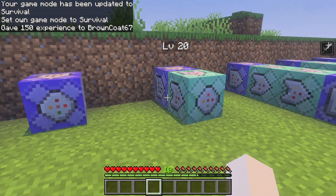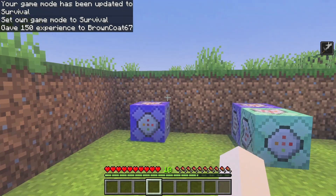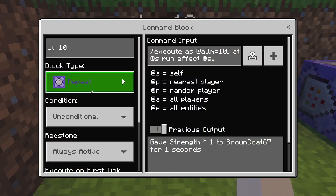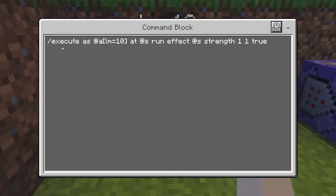Now I am level 10, and on the right side of my screen I all of a sudden have a status effect. That is thanks to this command here. Inside the command block — repeating, always active — I'm doing slash execute as, at A LM equals 10. Many of you are like, wait, LM? I've used R, and I've used RM, we've even used C on occasion, but I've never seen LM. LM means level minimum. We have target selectors that actually check what level the players are. So I'm executing as any player that's at least level 10 at their location. Run effects — it's gonna give them strength 1, 1, true.